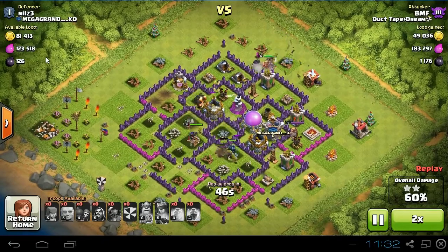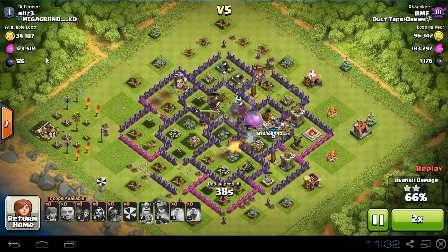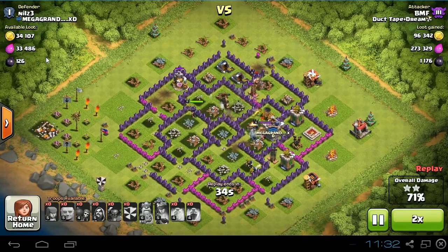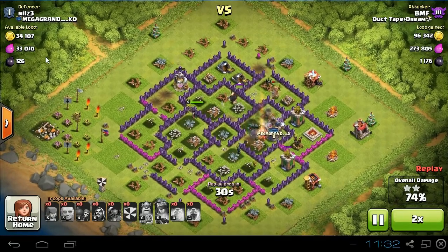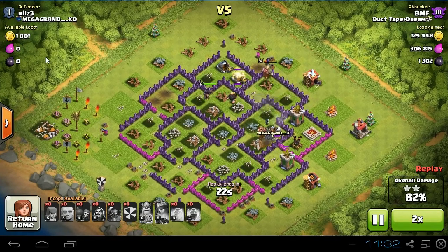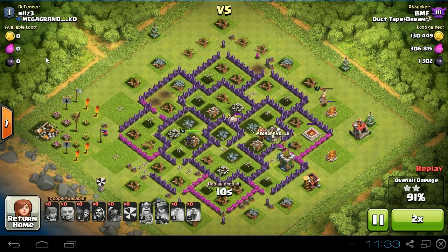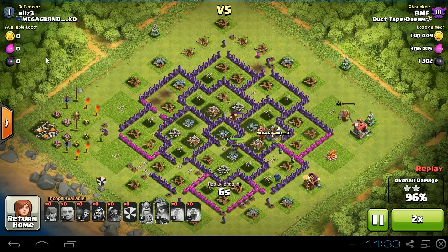He got all that dark elixir — 1,200, 1,300 available — so that's pretty good. His barbarian king is about to go down, but he does manage to get the tesla, which is always a good thing. He's at 82 percent, climbing up to 84, now 90s — so he's obviously going to get a three-star. There are no defenses left to stop him now.